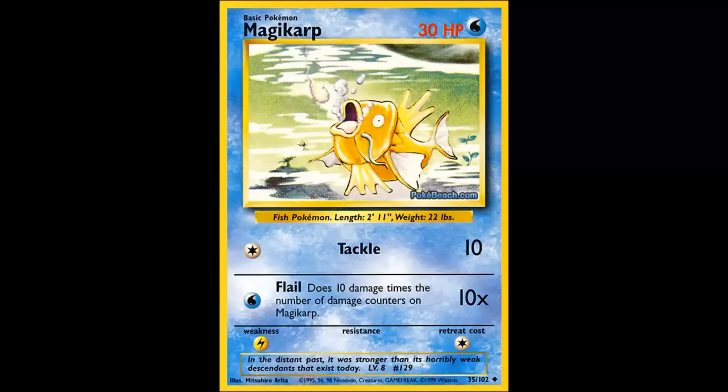What's there even to say about Magikarp? Magikarp's a piece of garbage. 30 HP, Tackle for colorless, 10 damage, and Flail — the most Flail will ever do is 20 damage, because then you'll die. Weakness to Lightning, retreat cost of 1. Moving on.